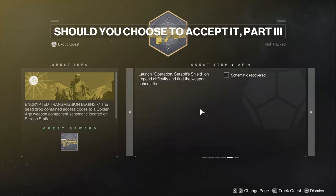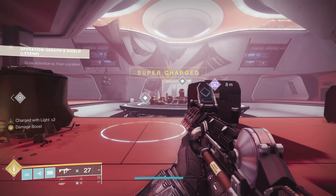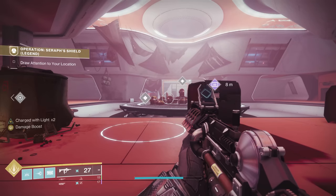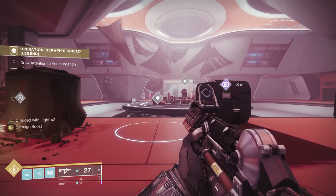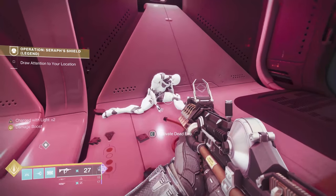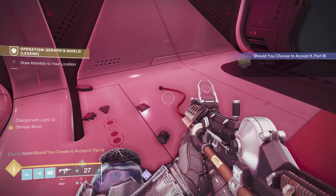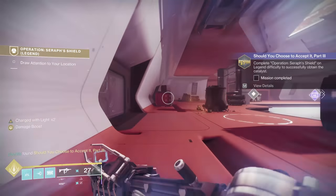When you're on the part of Operation Seraph Shield where you have to find the schematic, once you get to the room with the big brig fight, you don't actually have to complete the fight to interact with the schematic, but you do have to complete the whole mission to get it. Once you're here, before you start anything, just turn over to the right, grab your little exo-frame down here on the ground — and this will be our schematic this week. Now I'm going to go finish the mission and I'll see you guys at the end.